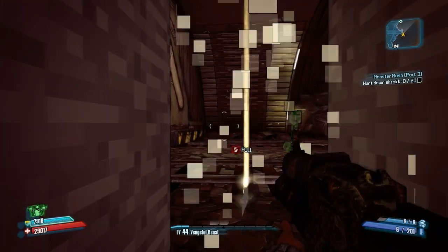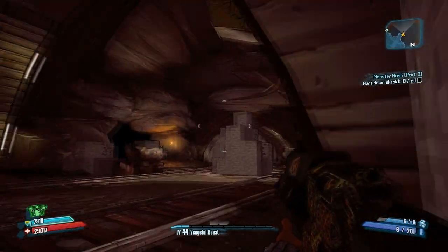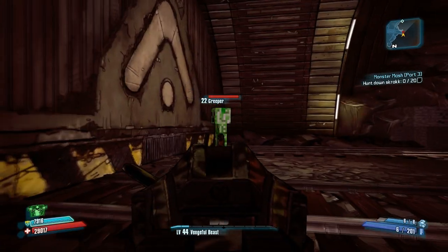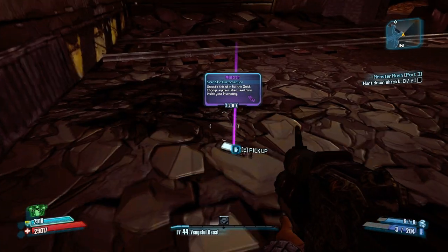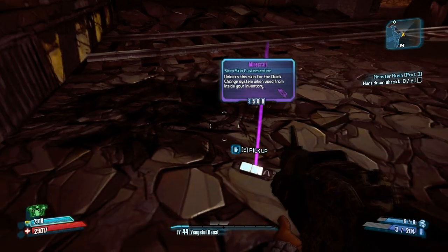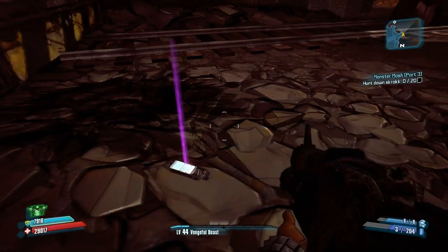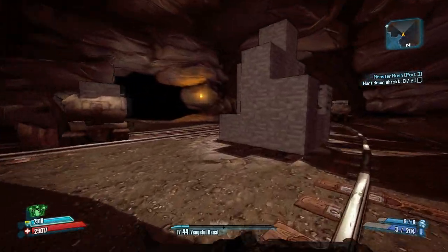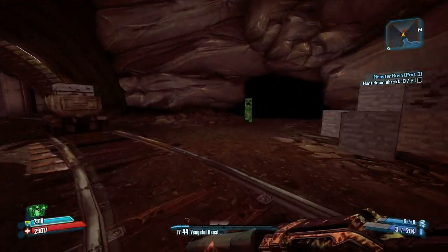Anyway, keep smashing. And you're going to find yourself in a sort of cavern cave — kill all the creepers you see. Kill all the creepers and they will drop the Minecraft skin. Just keep doing this until you get the skin for the class you want.